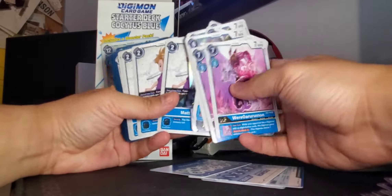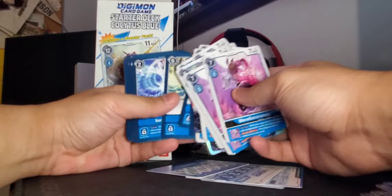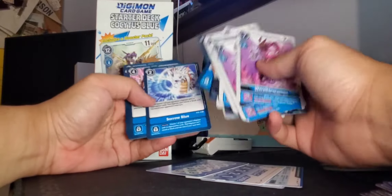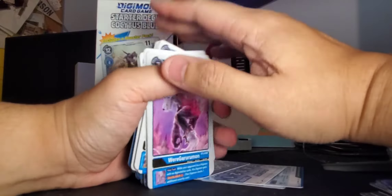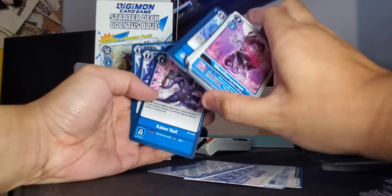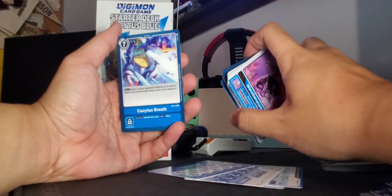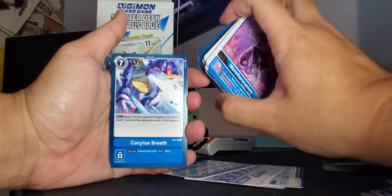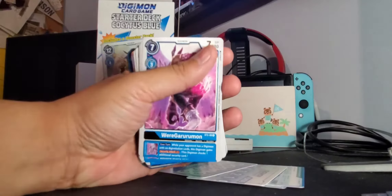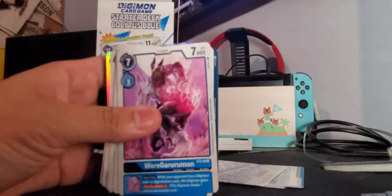Tamer cards for Matt. Option cards: Hammer Spark, Sorrow Blue, Kaiser Nail, and Iceicle's Breath - I don't remember the English dub attack name for that one. The focus on my phone is struggling so I apologize - I don't film YouTube videos very often, just bear with me.